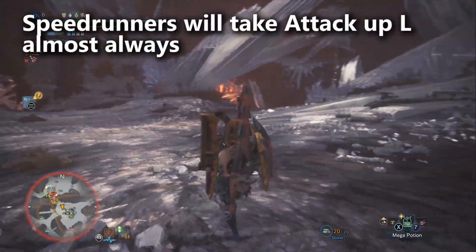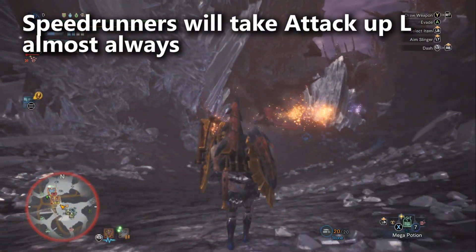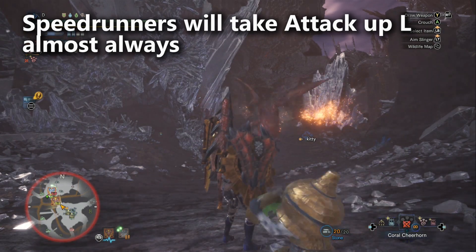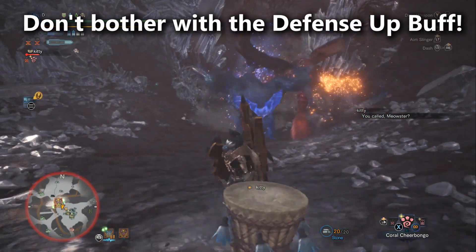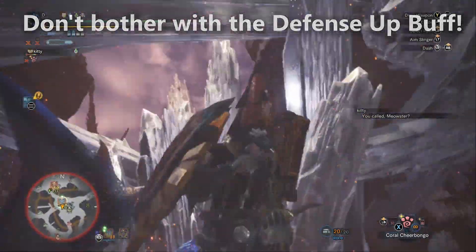For speedrunners, the answer is almost always taking attack up large. No one should be taking the defense up buff — not even speedrunners — because defense is really not that strong in Monster Hunter World.